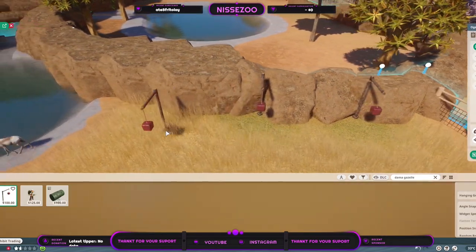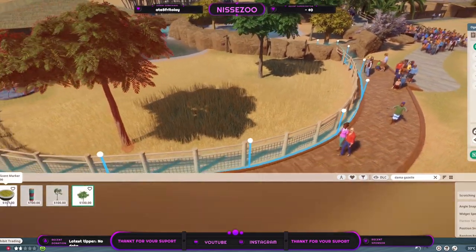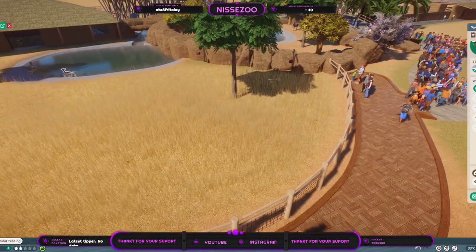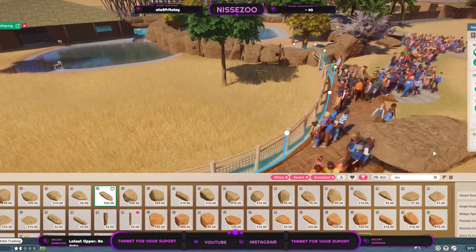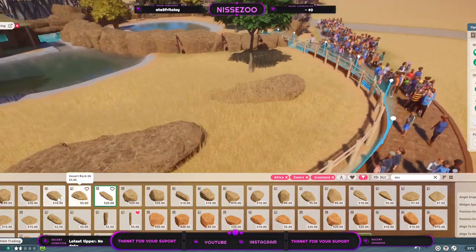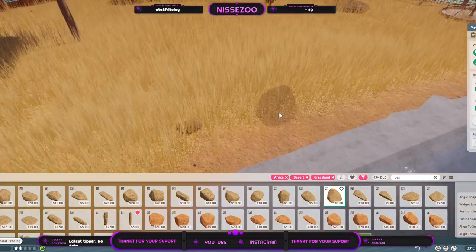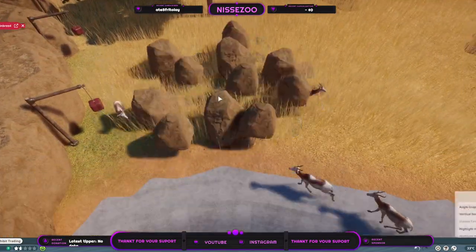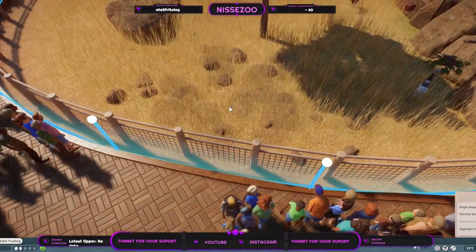The article goes into something I never heard about before — it has apparently been debated for quite some time whether there are three subspecies of the Dama Gazelle. If there are three subspecies, it's not just the Dama Gazelle with fewer than 250 individuals, but three subspecies with even fewer. Historically, zoos have treated them as separate subspecies and kept them apart, making it very difficult to find new blood when you have such small numbers.